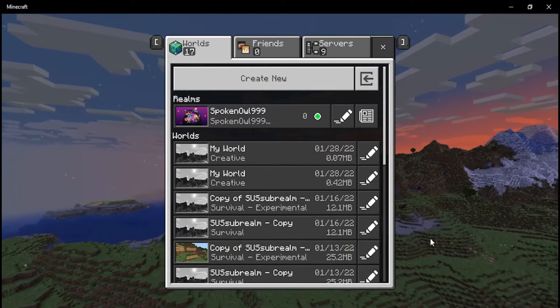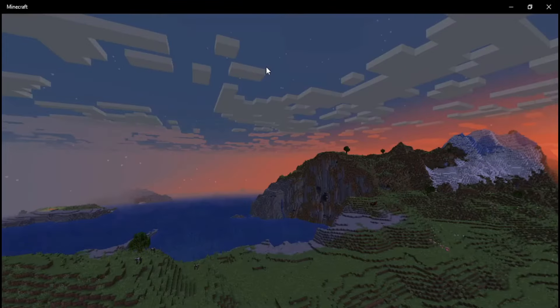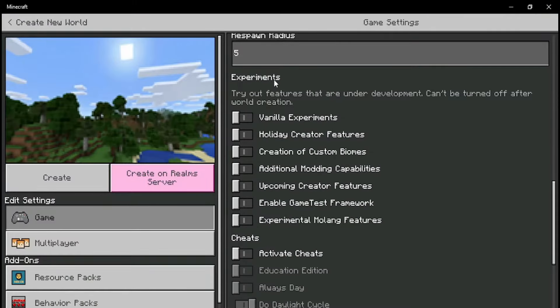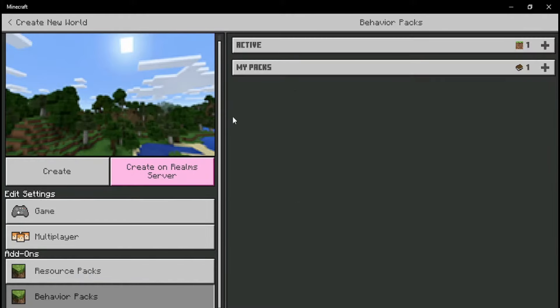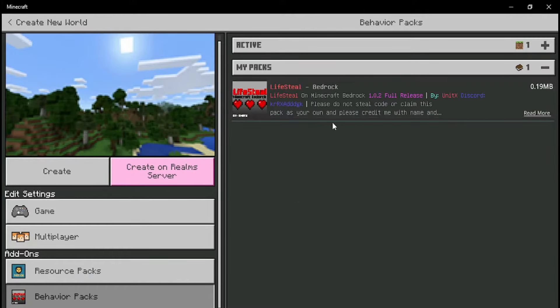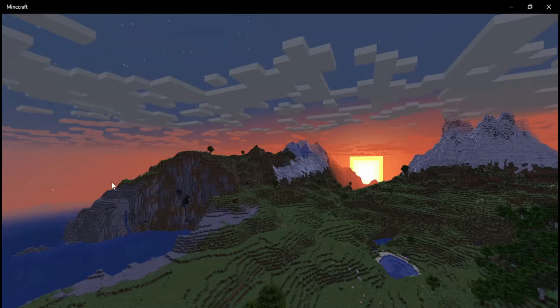Once you have the lifestyle.mcpack downloaded, you want to create a new world. When creating it, scroll down to experiments and enable all of them, otherwise the pack will not work. Once you have all of these enabled, scroll down to behavior packs, click on my packs, and the lifestyle mod should be there. Click activate, continue, and create the new world.